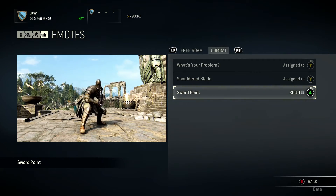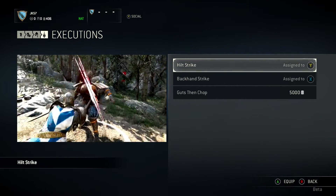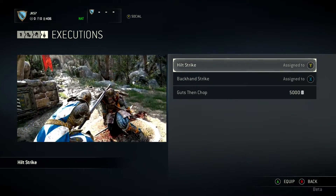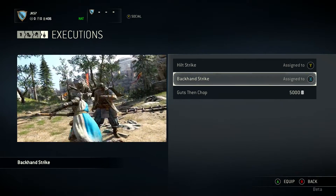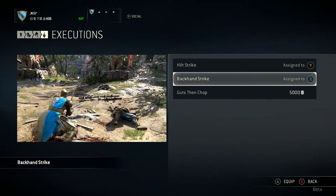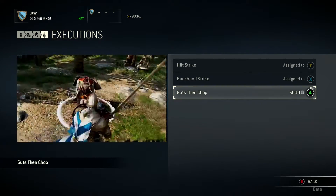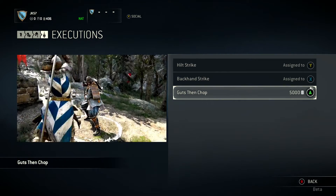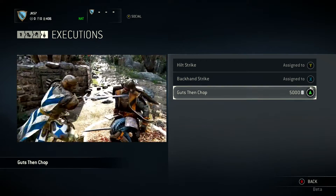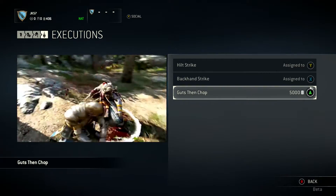Now I'm going to show you the executions. There are three different executions for the Warden class: the Hilt Strike, the Backhand Strike, and the Guts Then Chop. The Hilt Strike... now the Backhand Strike — oh, that's a lot of blood. And then finally, the one you have to buy is the Guts Then Chop — oh, that's brutal, his head's gone. Those are the executions you get at the end of a fight; you'll notice them more in Duel Mode. When you beat someone, it'll prompt you to do the execution — it's like a fatality in Mortal Kombat.